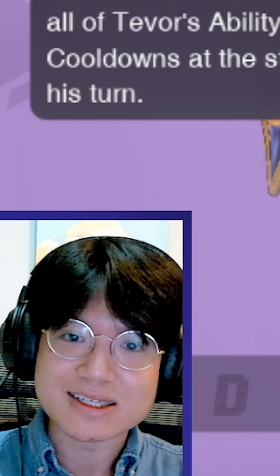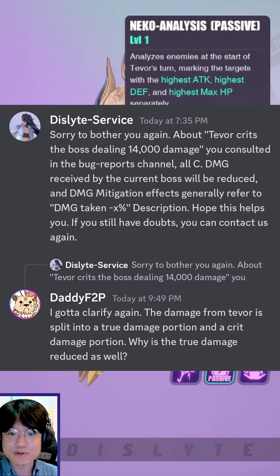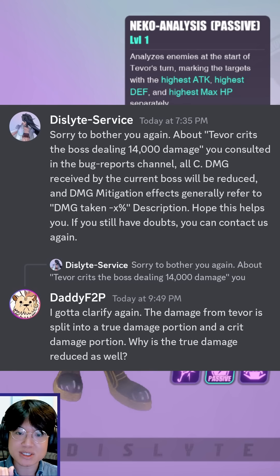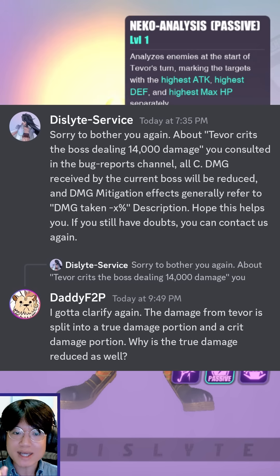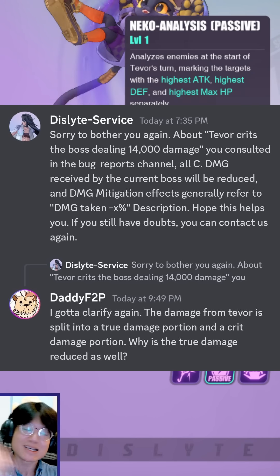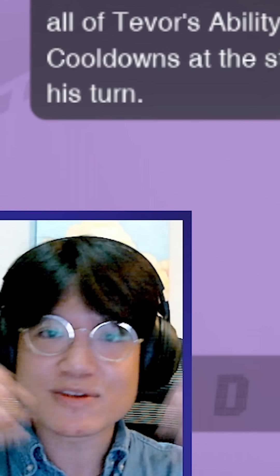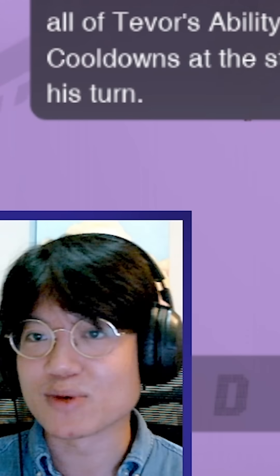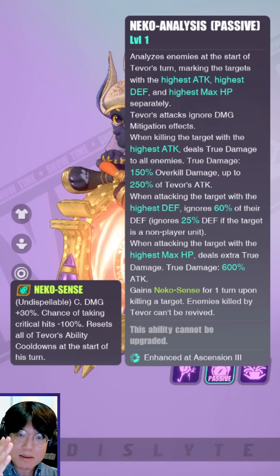This is distilled idiocy. And now the response reads: 'Hope this helps you. If you still have any doubts, you can contact us again.' And I said I have to clarify again — the damage from Tever is split into a true damage portion and a crit damage portion. Why is it that the true damage is reduced as well? This completely doesn't make sense. And they have not gotten back to me on this for the past couple of hours. Maybe they are scrambling, but this is extremely bad design.